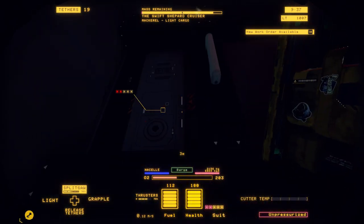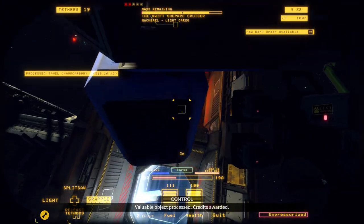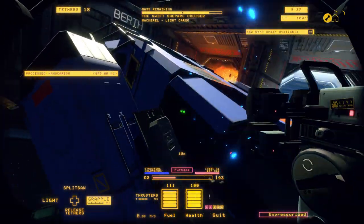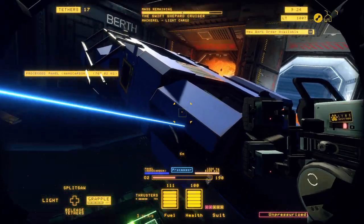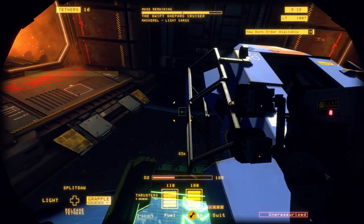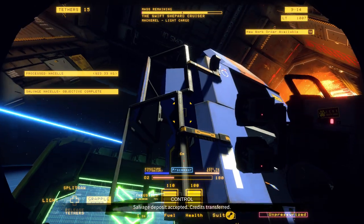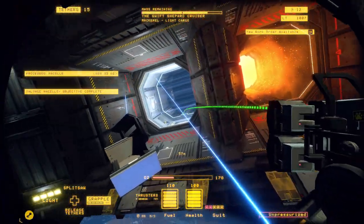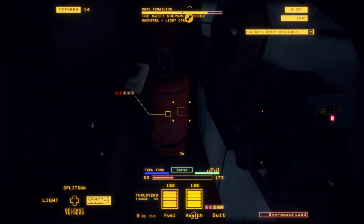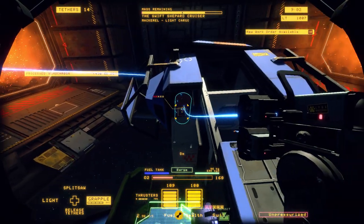Let's go ahead and cut off this nacelle and tether it to the barge. Now tether this side into the processor. On ones where it has a frame on the outside, I like to do the tether on the frame — that's just my preference. As long as you don't die. Now on this one, I think we forgot — yep, we did forget one of the cut points, so that's why it's not going out.